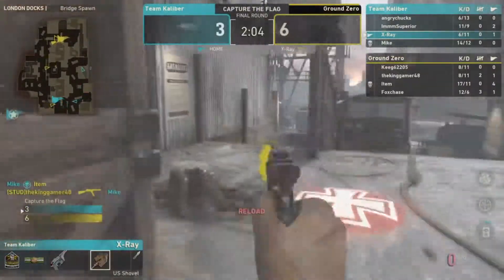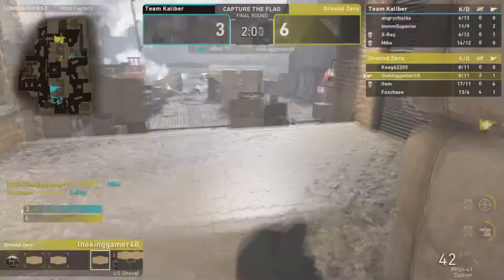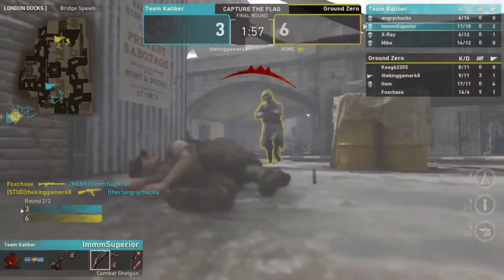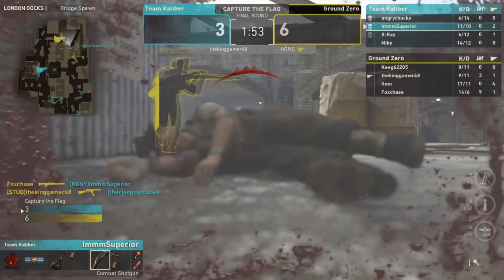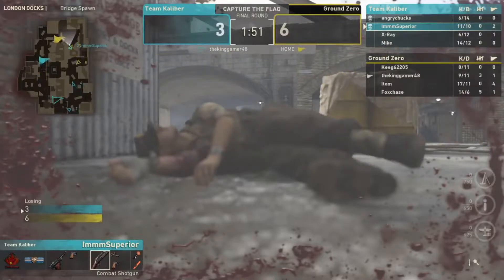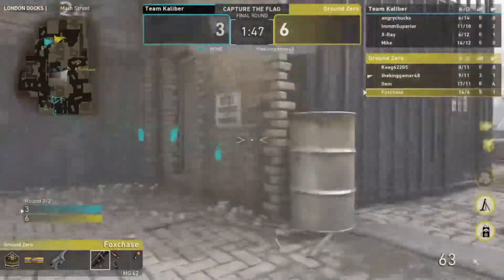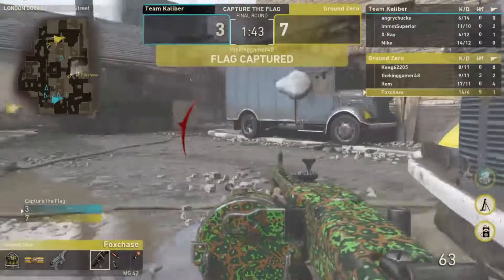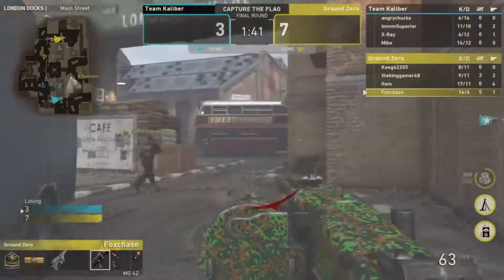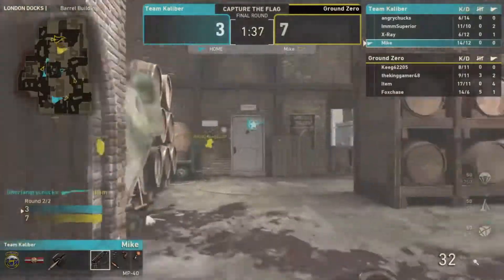Can't find Fox Chase. Kenny's got something, but a cap comes through. Fox Chase on a five-kill streak — that's another flag cap. Seven to three. This game looks done. Mike makes a play but it probably isn't enough.